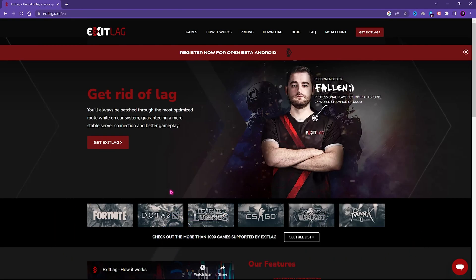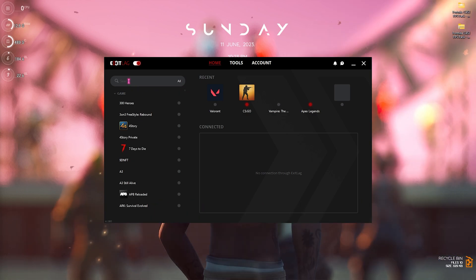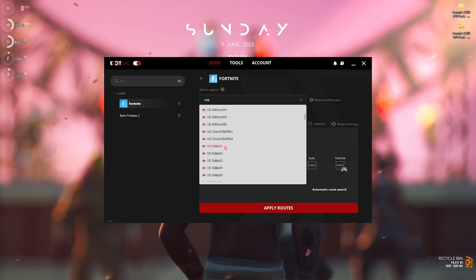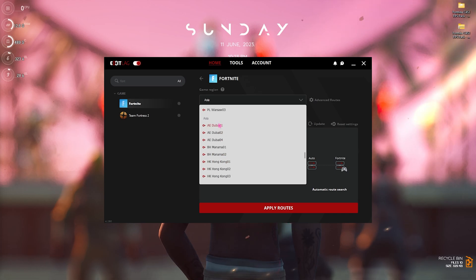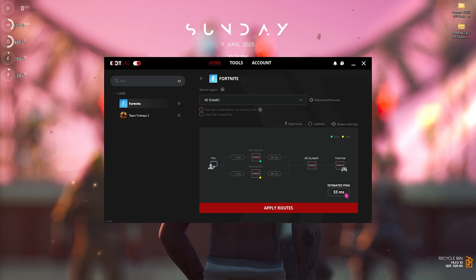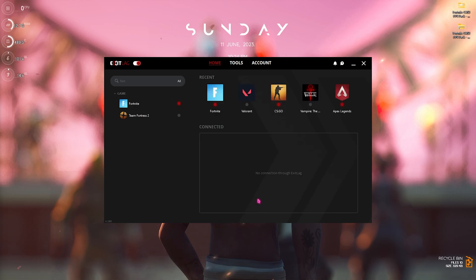Step number five is fixing your internet problems, and for that I introduce ExitLag. ExitLag is the pro's choice and has been used by millions of people worldwide to improve ping and gameplay performance. Once you open ExitLag, make sure it's turned on. You'll find a list of over 300 games — select Fortnite. For game region, select the nearest region to you. ExitLag creates a tunnel from your PC to the game server, allowing a smoother connection and experience.